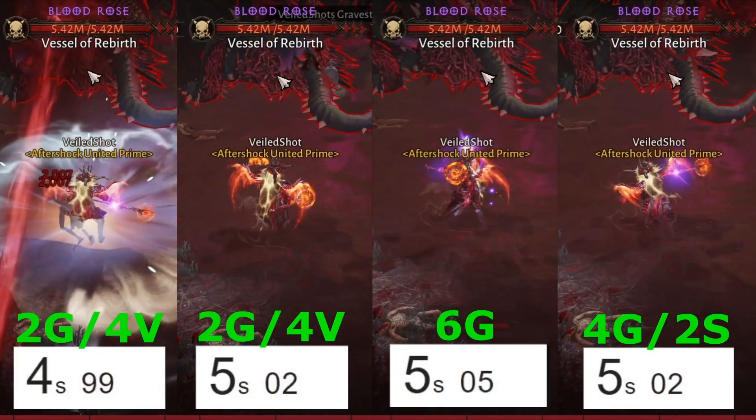Before jumping into the test, a few things to note: I used two different builds across four clips — the first, third, and fourth clips share the same build, while the second uses a different one. All timers start at about five seconds, which was just a consistent point to begin dealing damage for accurate numbers. The sets tested are: two-piece Grace with four-piece Vithu's (two separate builds), six-piece Grace, and four-piece Grace with two-piece Shawl Boss.